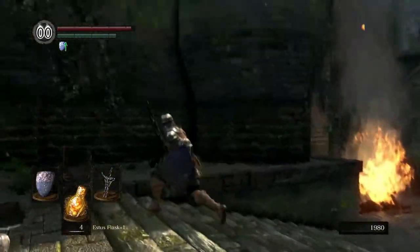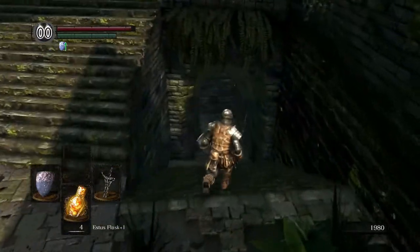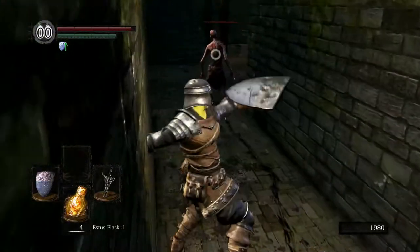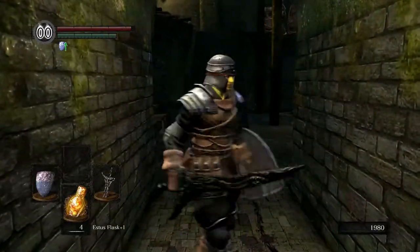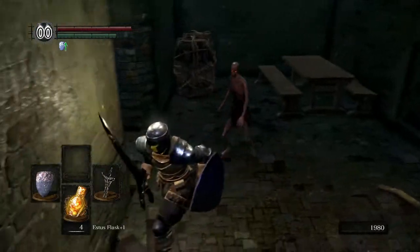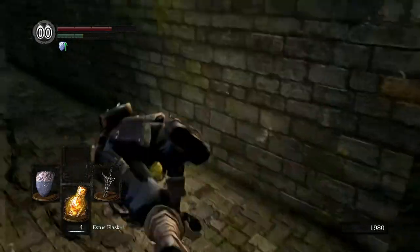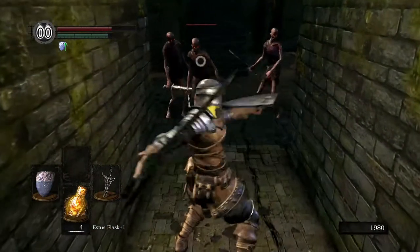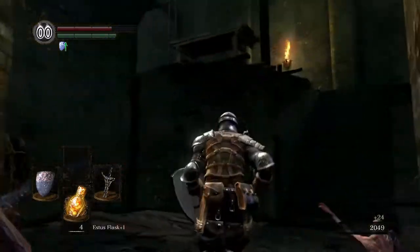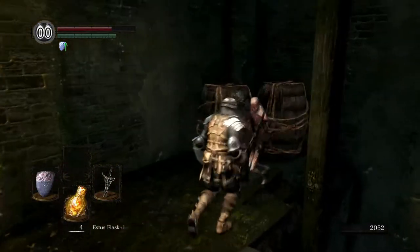Now that this area is clear — if you didn't make it to the gate you'd have to go this way anyway, and there is an item we want to pick up. This guy is running off and you might be tempted to chase him, but a common theme with these guys is ambushes. Let's fall back a little bit and clean him up. We're going to see more ambushes as the game goes on.